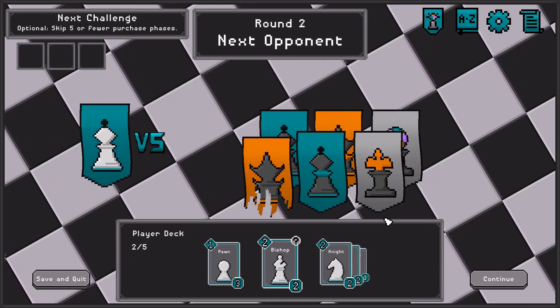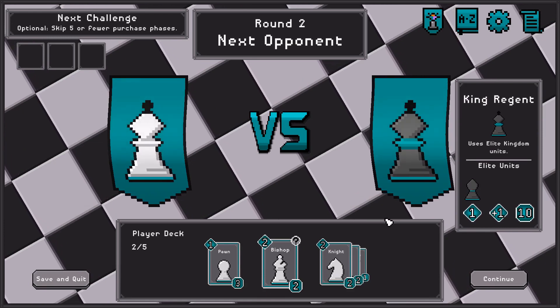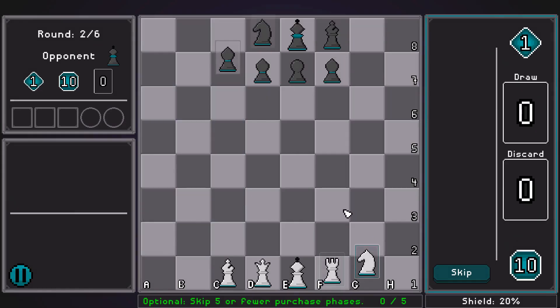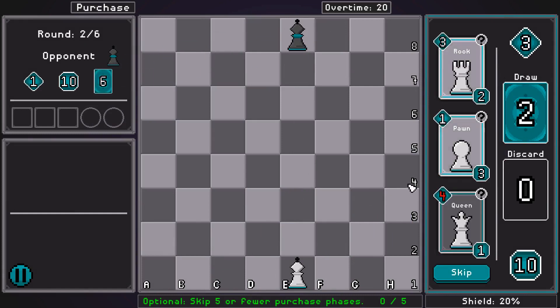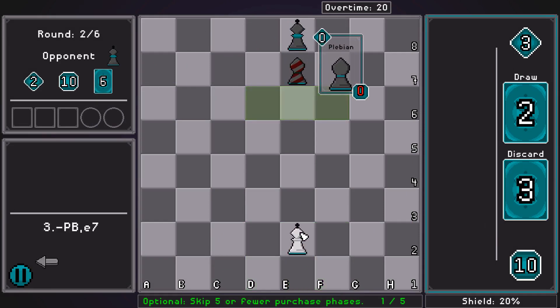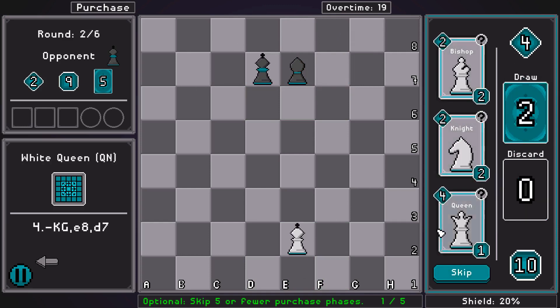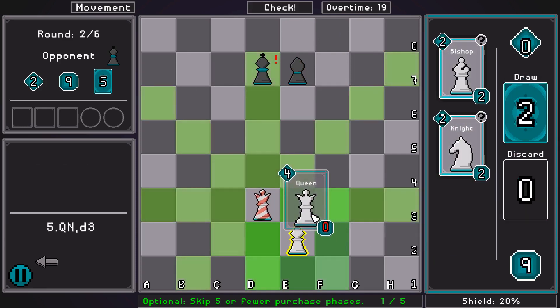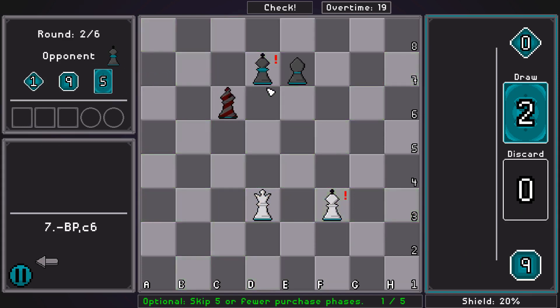We have to figure out what the final unit is going to be. It could be the queen, because the queen is very powerful, but I only get one use of the queen, and maybe having two uses of a rook, or two uses of a knight or bishop somehow is better. Or maybe I get a gambit that makes a unit have more uses — that would be very helpful for this run.